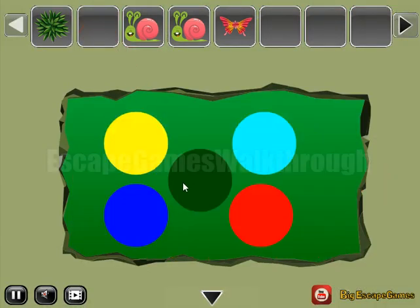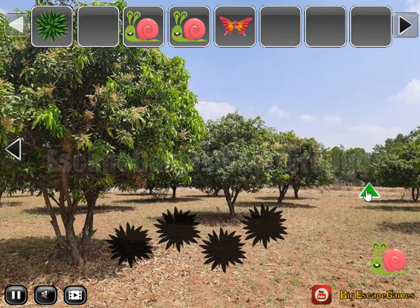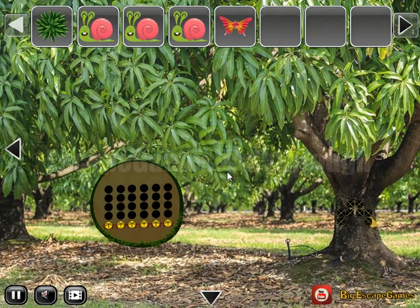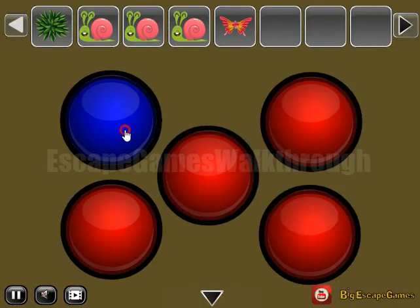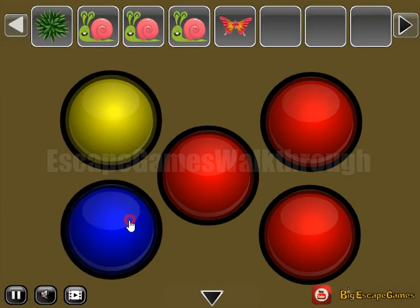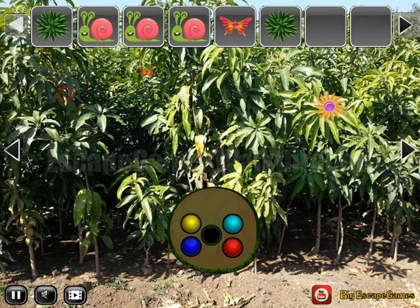This bug to clear the hint, and these five colors — the hint to select the same colors for this place: yellow, blue, green, teal, and red. Then butterfly and sun to take care.